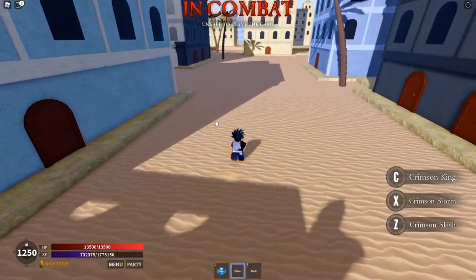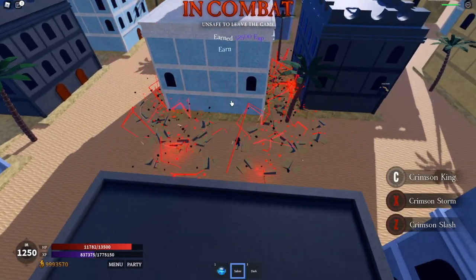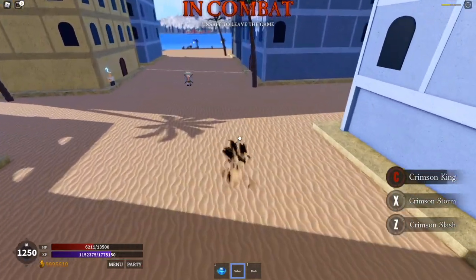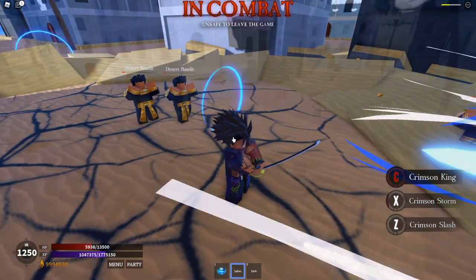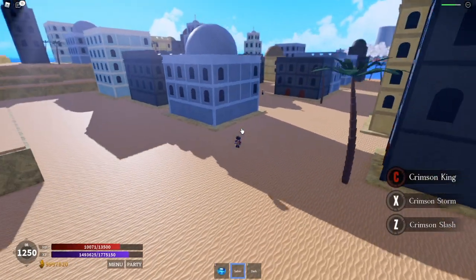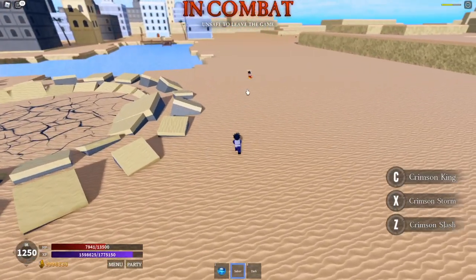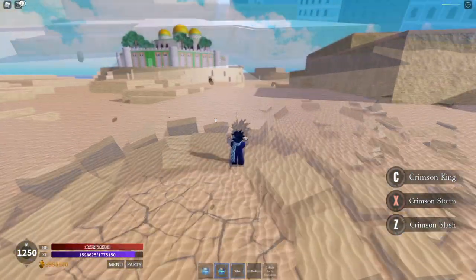Now we're going to try out the last move, the Crimson King — see how much damage it does. Bam — they didn't die. The damage will be shown on screen. It looks like it did a decent amount. We got a person chasing us — let's go kill him. Here are the effects for the C move for those who want to see: bam.